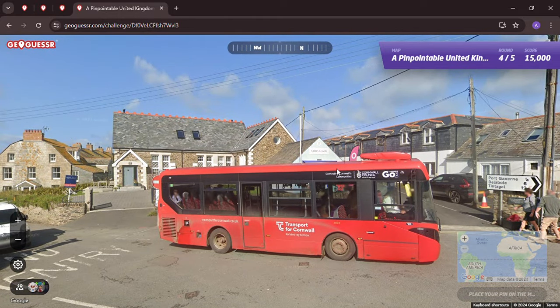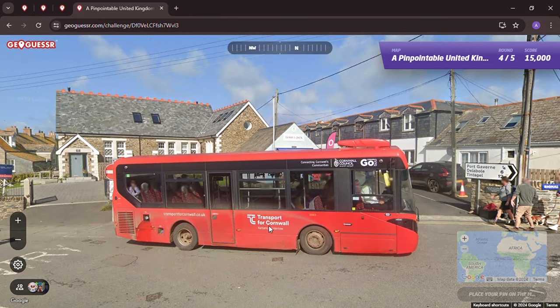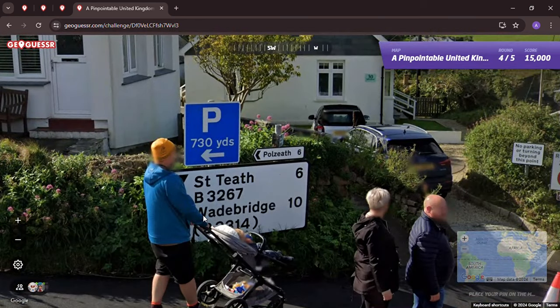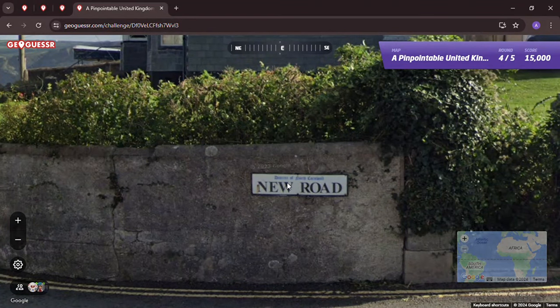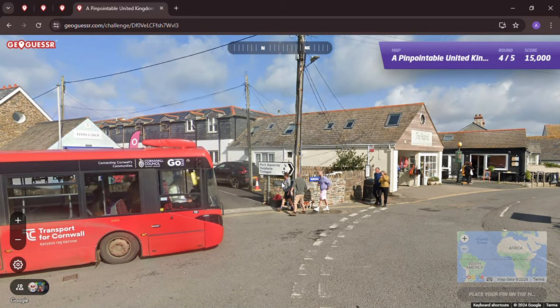We got Cornwall, which is the southwest. I think the language of Cornwall could be spoken - I think in like the Tidewater region of Virginia, North Carolina, Maryland around there - they've got a unique distinct dialect that I think comes from Cornwall. I could be wrong on that. Somebody's going to know about this. We're in Cornwall - old school hotel, St Teath, Wadebridge - the new road, North Cornwall.